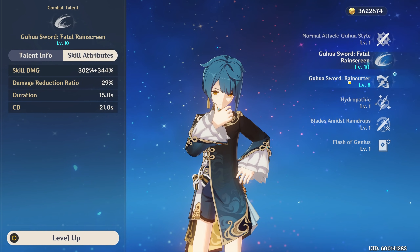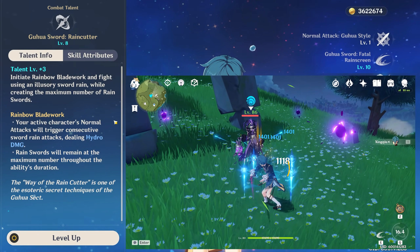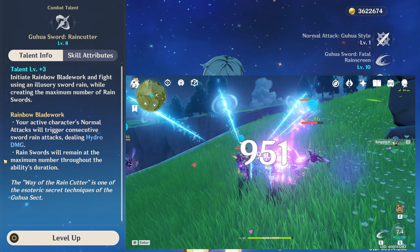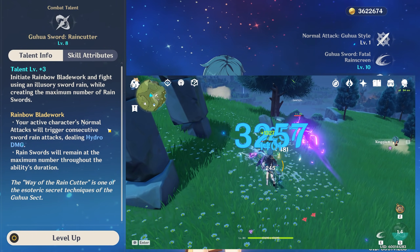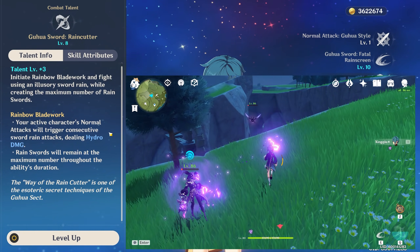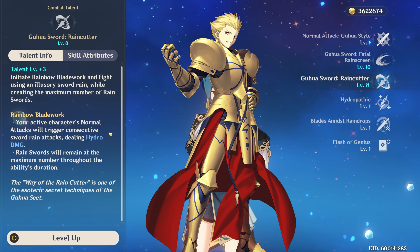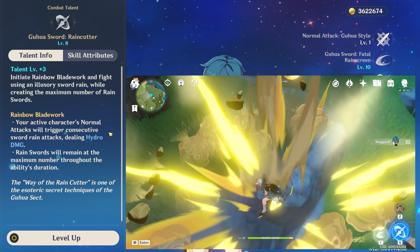Moving on, let's talk about his elemental burst. When Xingqiu activates his elemental burst, he's going to create the maximum number of rain swords possible. So while the ability is active, whenever a rain sword breaks, it's going to get replaced by another one. But this isn't even the best part. Along with the rain swords, Xingqiu is also going to activate something called a rainbow blade work. Whenever your active character uses their normal attack, water swords are going to get created and they're going to hit your enemies. You can even just do your normal attacks from afar and these rain swords are going to be launched at your enemies.